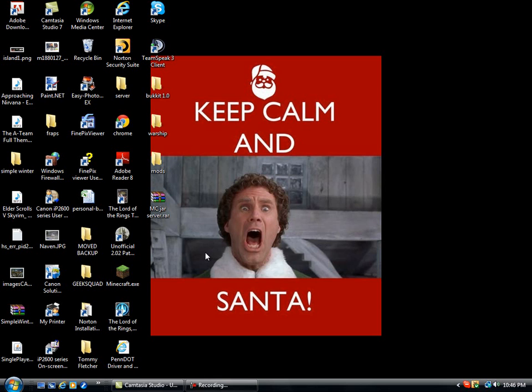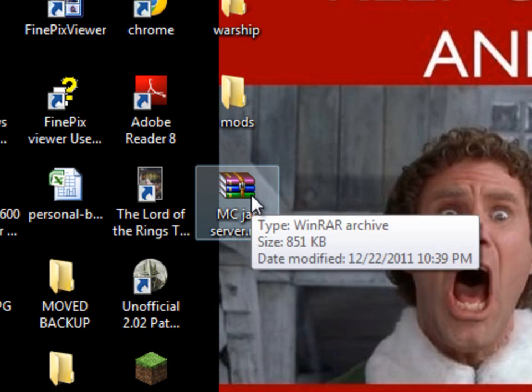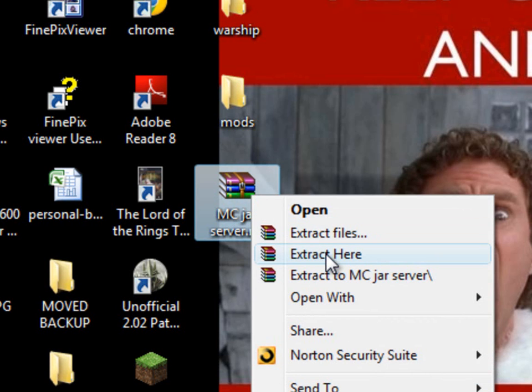Once you download the file — the links will be in the description for WinRAR and my server already set up — put it on your desktop, right click it, and click extract here.